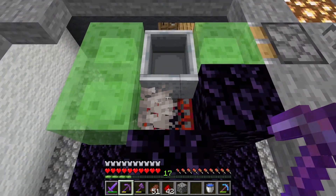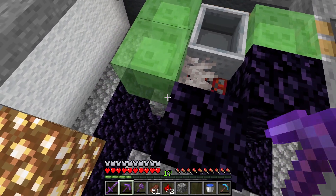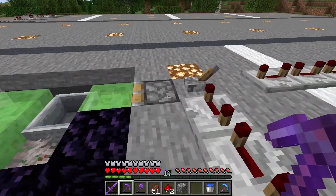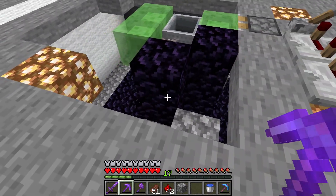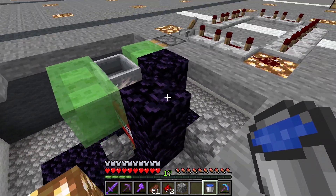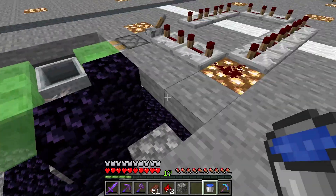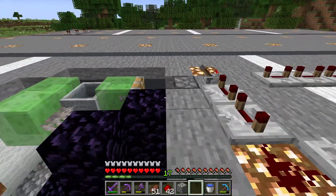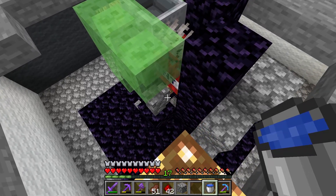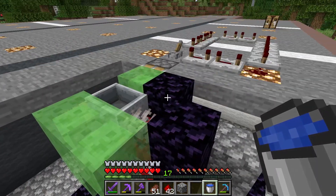Let's finally arm this thing. It is now armed and ready to go. As soon as I flip this lever again, it is going to drop TNT down the hole — hopefully. I have water just in case this doesn't work. So let's flip the lever. Did it go down the hole? Yep, it went down the hole.